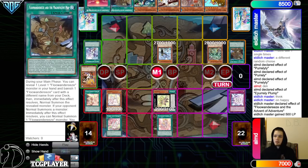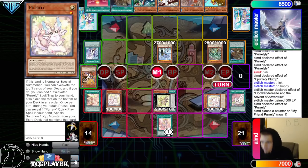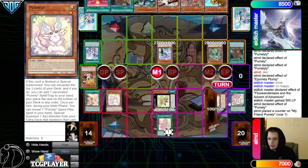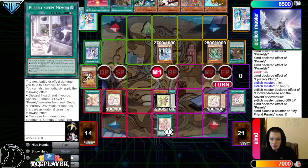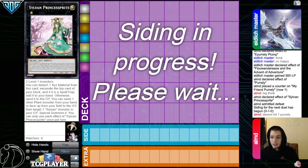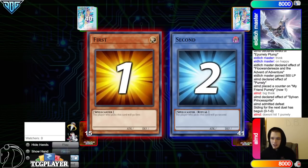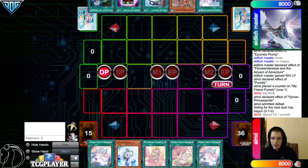They gain 500, discard trap, summon Pearly, Pearly effect also. Look at top three — misses again. Unfortunate. They overlay the Sylvan Princess Sprite effect — misses off two Pearlies and the Sylvan Princess Sprite, unable to make New Or. That sucked, but all right — on to the next game.